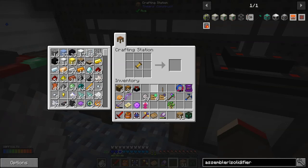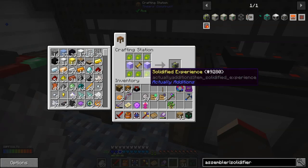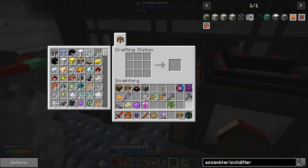He helps me out a lot and he got me a really good one. The tip was about why my seeds were popping out. So for the experience solidifier — I did find it and it is a mob drop, so it was in one of the chests.